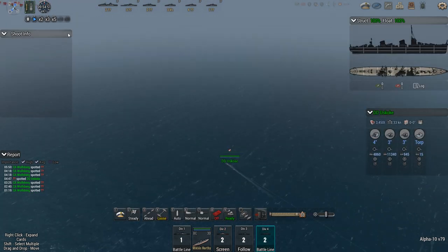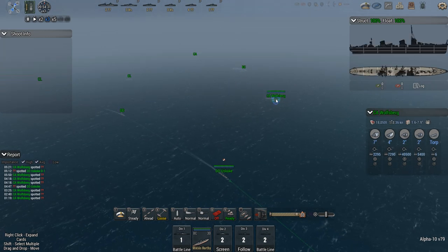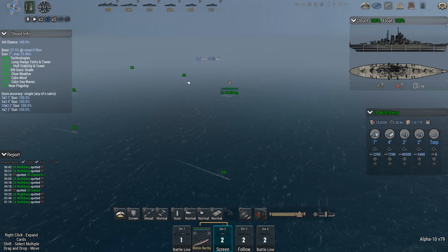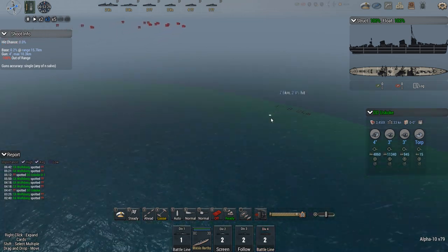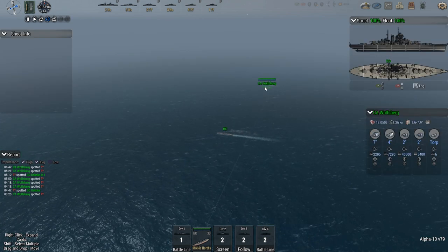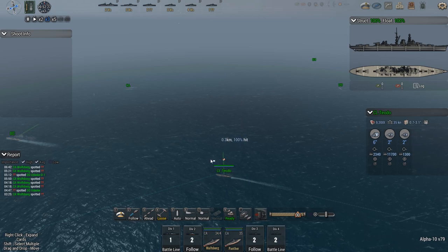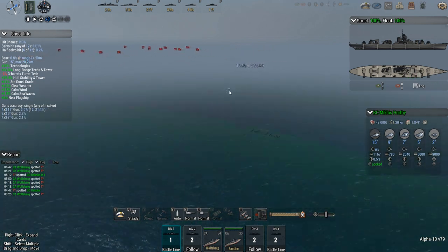I do want to maintain the heavy cruisers as a screening force. Since the AI in Alpha 10 seems to be quite a bit better, I want to stick those heavy cruisers one on the port side and one on the starboard side of the Miklos. I just hope that these things don't take any kind of a hit, because they're not really meant to — not with that level of protection. New plan: follow the Miklos. This is probably going to throw my formation out of whack for a while, but I'd rather have that than start losing heavy cruisers early, because they're just too valuable.